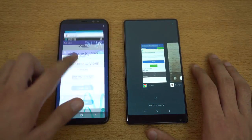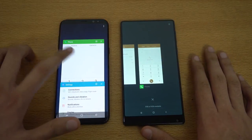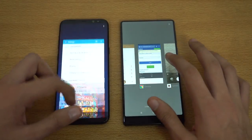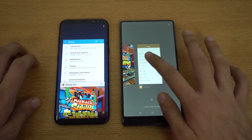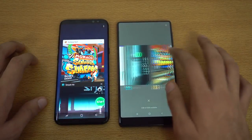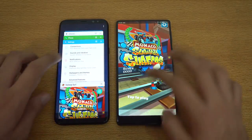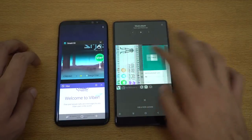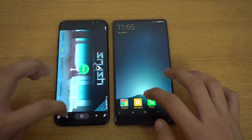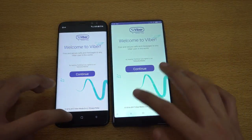Now it's time for the RAM management test. A lot of people say that 4 GB of RAM is not enough, but to be honest you don't really need 6 GB — it's a bit overkill in my opinion. You can see everything is still in memory, with no refresh at all. Subway Surfer is still in memory, and Smash Hit — still there.